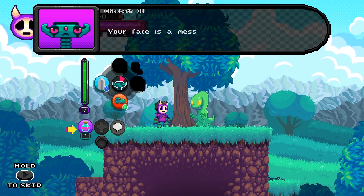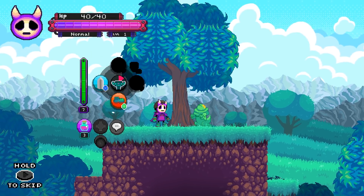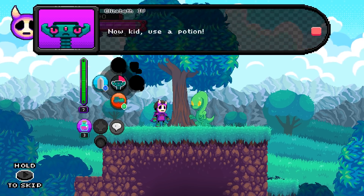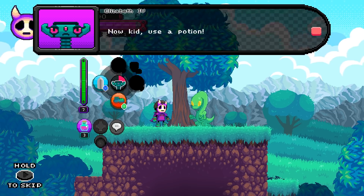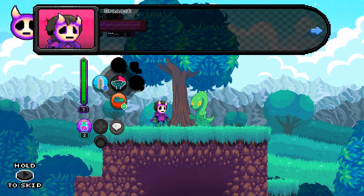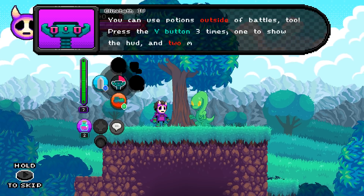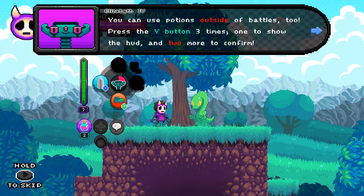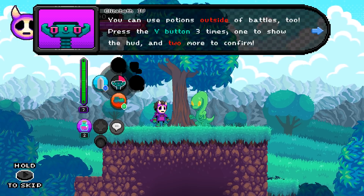Your face is a mess, yo. She provoked Testella. Whatever her name is. Now, kid, use a potion. There you go. Feeling better? You can use potions outside of battles. Press the V button - there's a Y button three times. The pixels are so... it really does not look like a Y. Whatever the font does, the V and the Y look very similar.